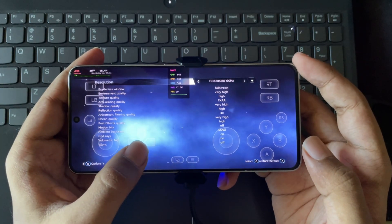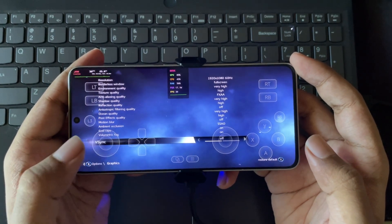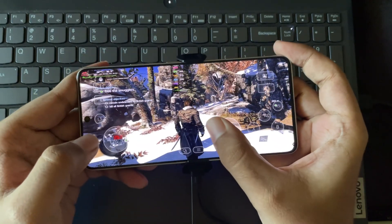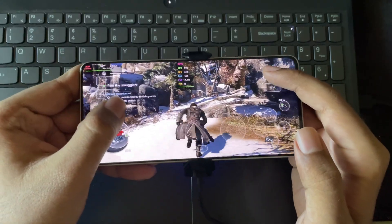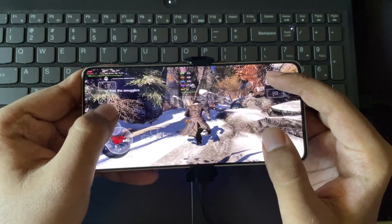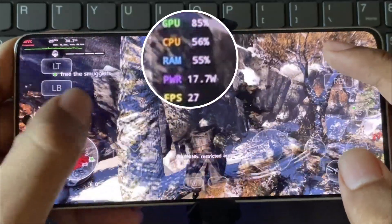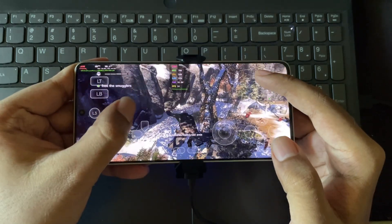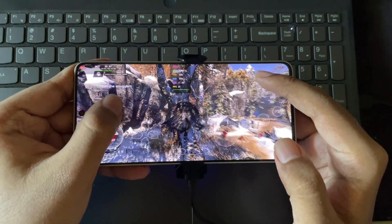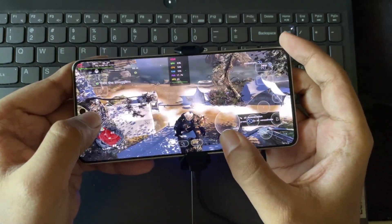Now I'm going to test this on 1080p, very high max settings, so V-Sync is disabled and everything is set to high. We are only getting a constant 30fps, very stable, and the phone is also heating a bit. You can also see the power usage — holy sh** — it's going up like 15 to 17 watts. That's crazy. The GPU usage is in the 90s. The quality looks really great; the details and everything look amazing on this resolution.